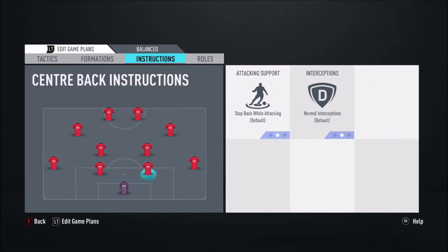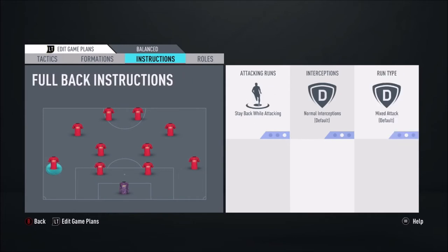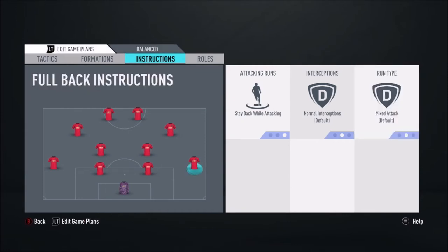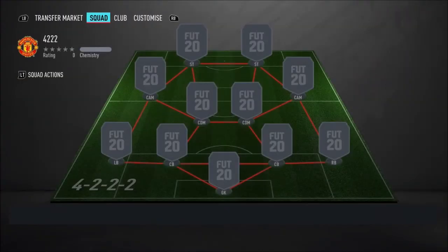For all the defenders, have it on stay back while attacking — you don't want your fullbacks joining the attack at this point. You want that structure behind the ball, especially that back four. If you do get counter-attacked, they're all back there and you have that defensive line. I'd have stay back while attacking and pretty much mix everything else. Attacking runs — you could potentially put overlap on if you want your fullbacks to join the attack, but they won't if you have it on stay back.